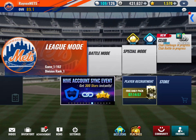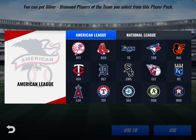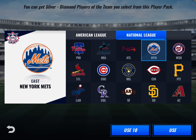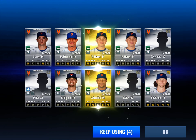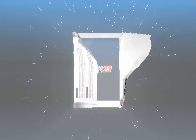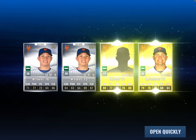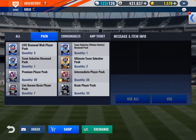Let's open up the 14 team selective packs — I'm hoping to get at least some upgrades out of this. We get two golds: Lugo, Stroman, Wilmer Flores, Wilmer Flores again, Heredia, Ruf, Nimmo, Familia, Clay, and DeGrom. Four more packs — we get Flores, Flores, Hand, and Conforto. What is with all the Wilmer Flores? We got a lot of upgrades now.